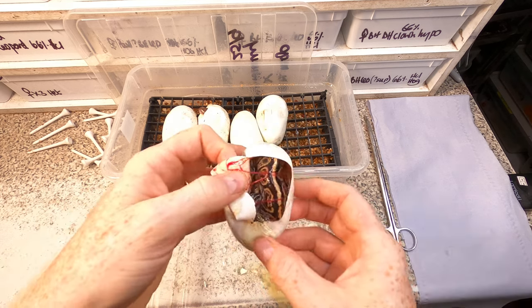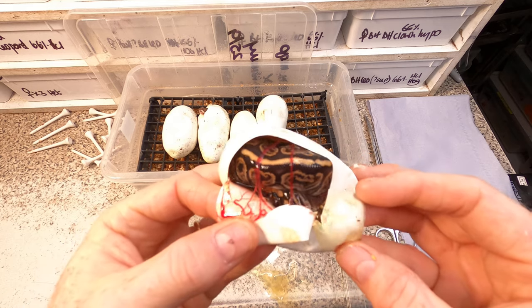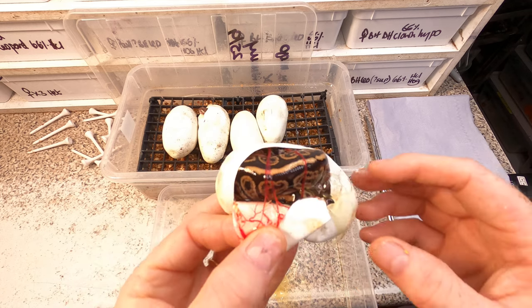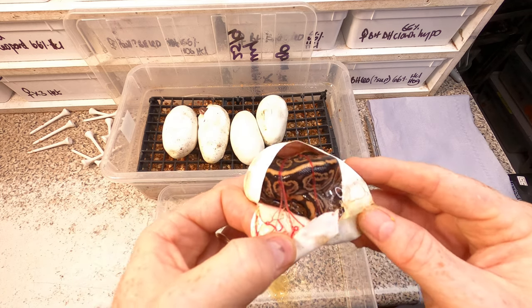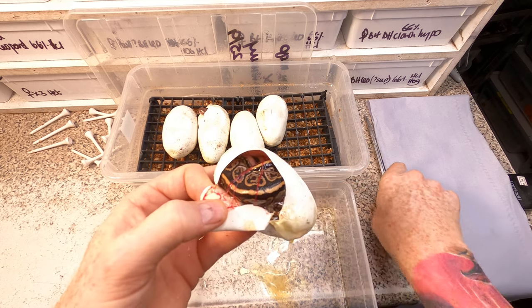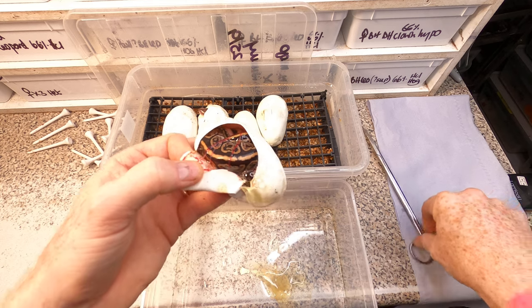Oh wow, so that - you see that - that is a black pastel black pastel nanny. Yeah, I don't think it's a super but that's a really nice animal. It'll be a black pastel darkling nanny.